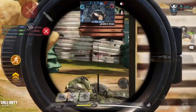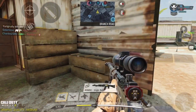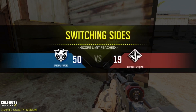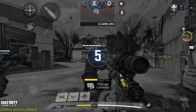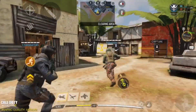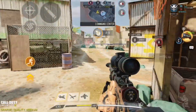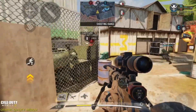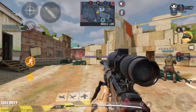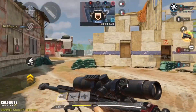Pre-season 6, everyone was doing their quick scopes with the ADS button. However, the pros and a lot of top-tier players are now using scope-plus-shoot because it is a lot faster. As you know, it is reaction time that wins in COD. So if you are using scope-plus-shoot and the enemy is using standard ADS to quickscope, you will definitely win that gunfight because it is a lot faster. Even though it is harder than normal ADS, if you practice this for about two to three days and get comfortable with it, then you should be unstoppable.